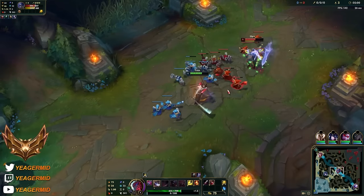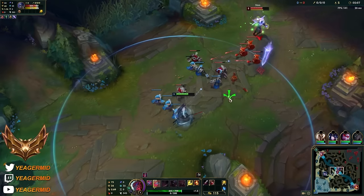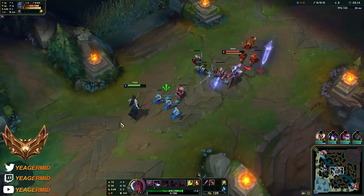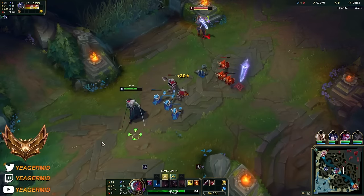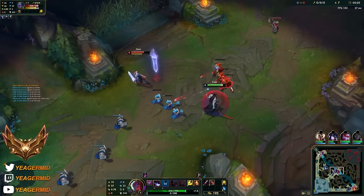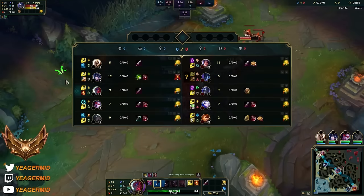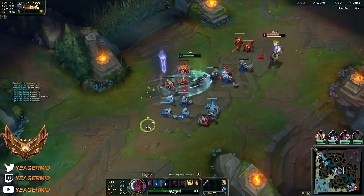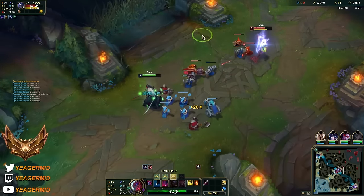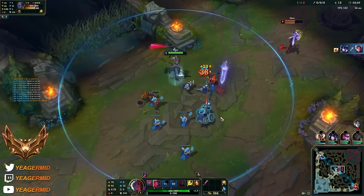That was a good trade, still hard to respect the Shen though because his level 1 especially is very strong along with the Grasp. Be careful when you are queuing forward because it makes it very obvious for the opponent when it is coming out, and then they can look to punish. I think I will go ahead and take the W here for the shield. That's fine - you can pop a potion here because otherwise there is a high risk that you are just getting ganked and he might even Flash Taunt. But the wave is in a good position at the moment.